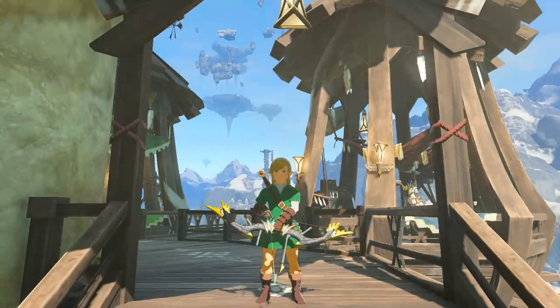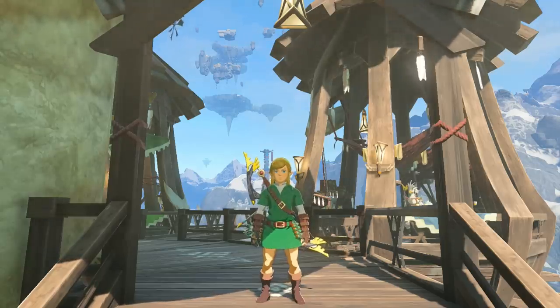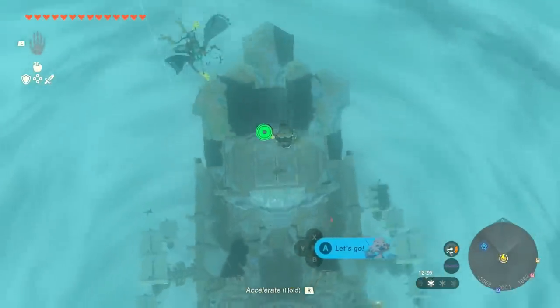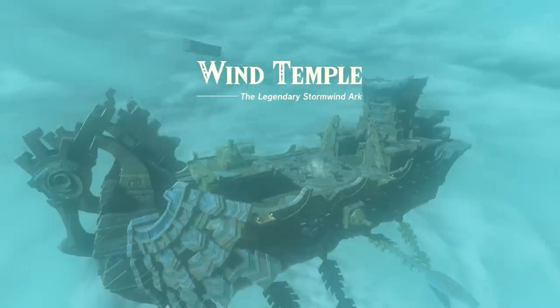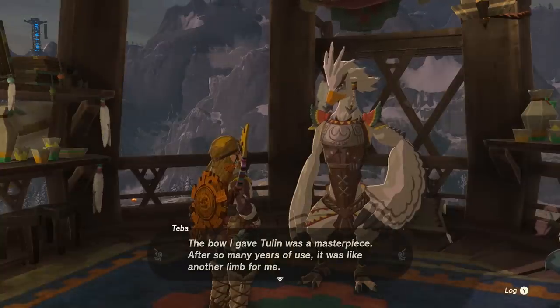The downside of champion weapons is that it requires you to have completed that region's storyline — the main story where you go to the four regions. This one is with Rito Village in the Hebra region at the top left of the map, and you will need to have completed the Wind Temple to cleanse the area, solve the problem, and unlock all of the side quests in the village. At the top of the village you can talk to the elder — Teba — and he will have a side quest for you.